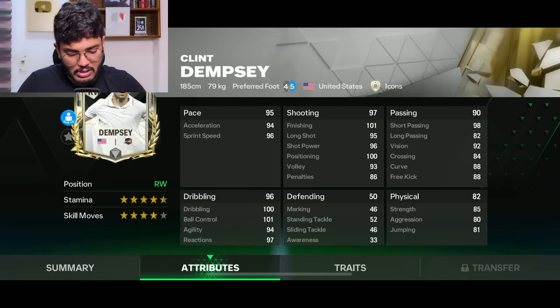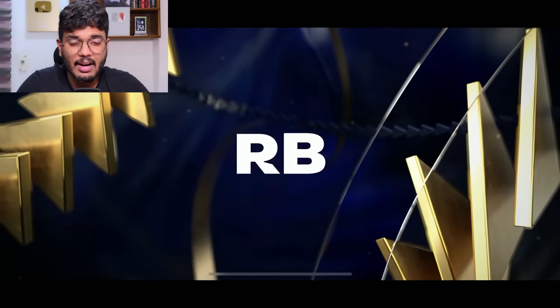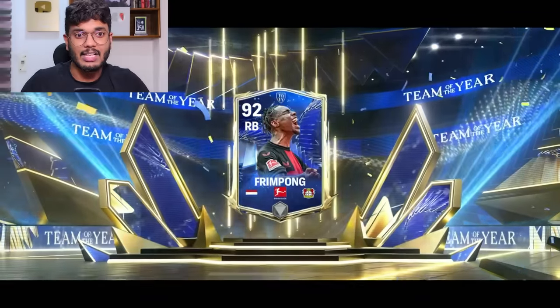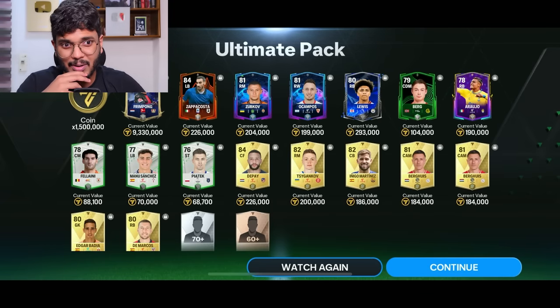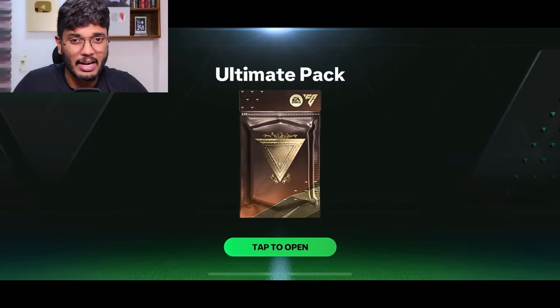Dempsey is a good one — four-star weak foot, four skill moves, and four and a half star stamina. Let's move on to the ultimate pack. Opening three of these — it's a Team of the Week walkout, Netherlands right back, that is Frimpong. Bayer Leverkusen has won the Bundesliga — they're unbeaten so far, that is mental!